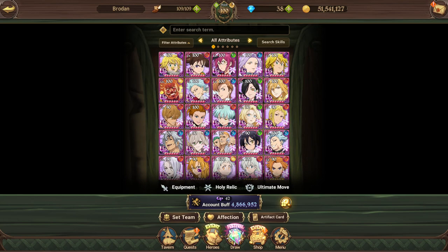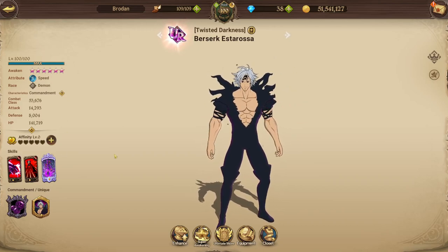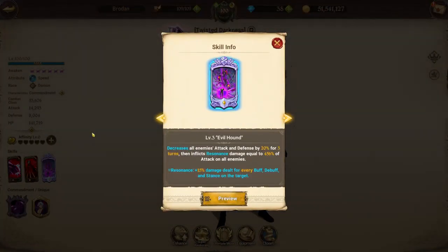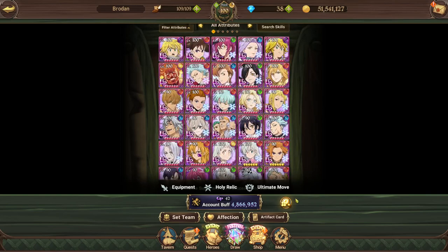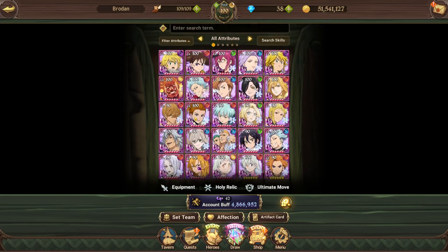So to summarize: HP defense for Purgatory Meliodas — which surprises even me — and attack crit for Escanor. For support units like Esterosa, you could run attack crit, but I'm probably going to give him HP defense to help overall CC. I'm on the way to 6-6 for both Esterosa and Meliodas — both currently at three out of six. Hope that helps, and if you disagree, let me know. Good luck with your Meliodas pulls and we'll catch you in the next one.